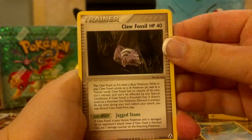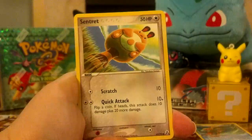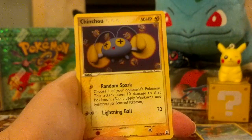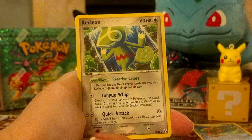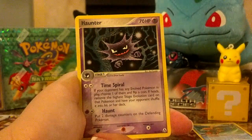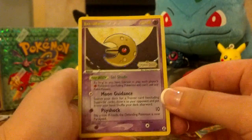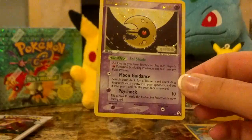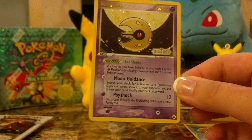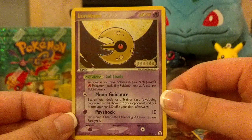I'm going to start here with a Trainer, Claw Fossil, Whalemur, Sentret, Chinchou, Trapinch, Kecleon, Haunter. Awesome — a Reverse Lunatone, which is a rare, number 20. This time I'm reading it right. And I do not have that one either, so that will also be added to my collection, which is awesome. I love pulling the reverses that I don't have.